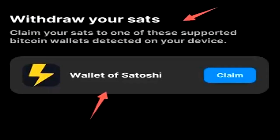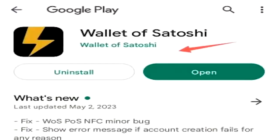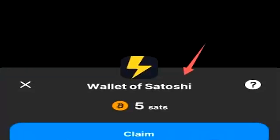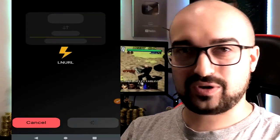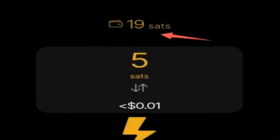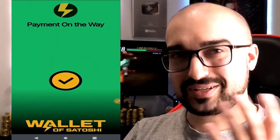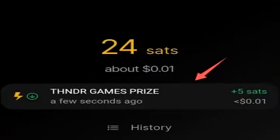To withdraw your Satoshi you'll need to install the application Wallet of Satoshi — this is what it looks like on the Google Play Store. Now that I have it installed I can tap claim. At the bottom of the screen it asks if I want to claim my 5 Satoshis — I say claim, and it's going to send it to Wallet of Satoshi through Bitcoin Bay. It's pretty cool how they've connected these two applications together. My Wallet of Satoshi balance is 19 Satoshi, with 5 Satoshi being transferred in. I tap the receive button and it now states I've generated 5 extra Satoshi from Thunder Games Prize. My total balance is now 24 Satoshi — about 1 cent worth of USD.